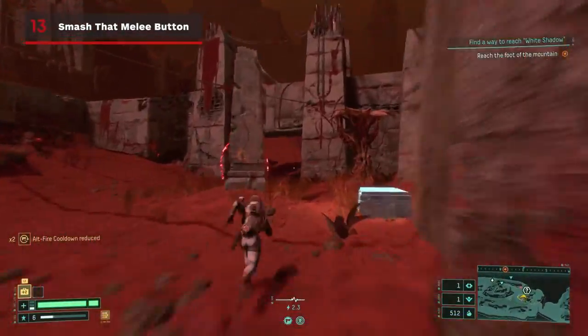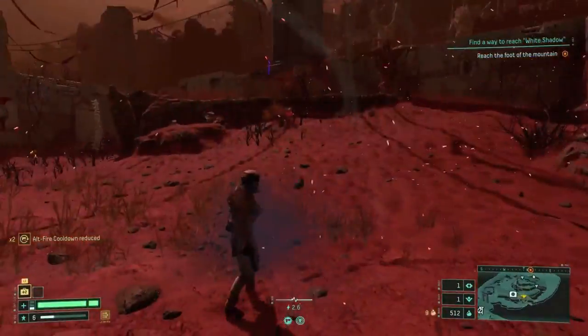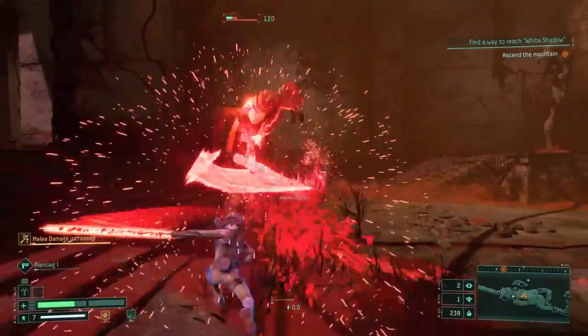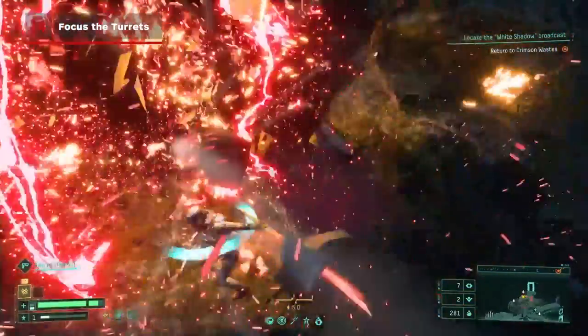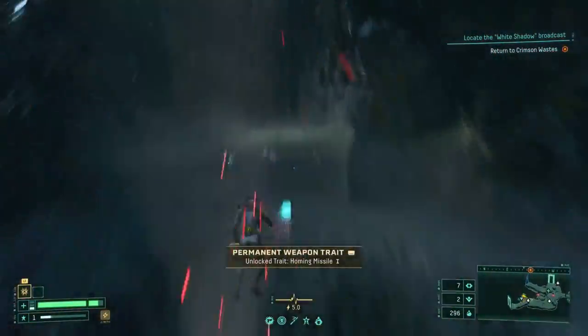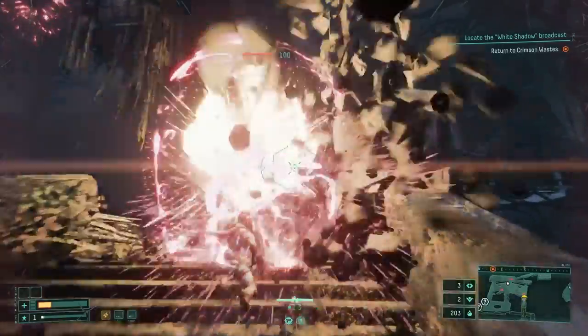Don't forget about your melee attack after you unlock it. Using your melee attack can one-shot smaller creatures, and will often stun tough enemies, exposing their weak point, and sometimes giving you enough time to kill them before they even get their senses back. Likewise, turrets can also be killed with a single melee attack. These should be your main priority in any fight, due to the fact that they're usually positioned in a way that will surround you once a fight gets going.